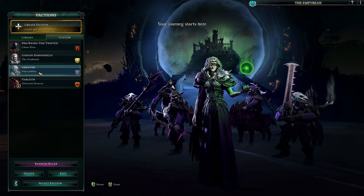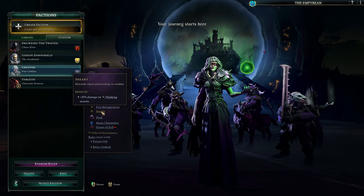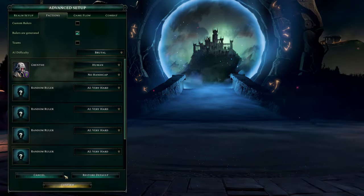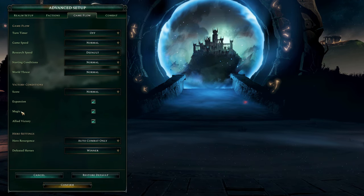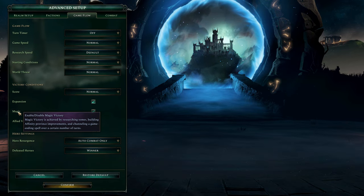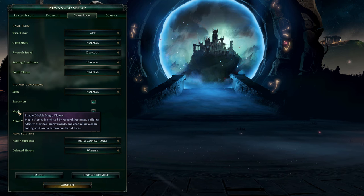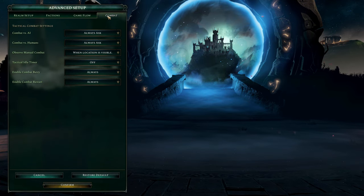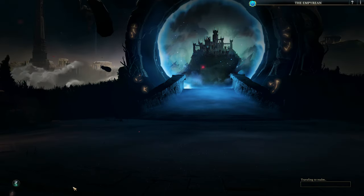Pale Goblins are just like tall Goblins — I left them on default. They have Fast Recuperation and Sneaky for more flanking damage. Just default Goblins, I just made them pale because it looks creepy. We're leaving all the victory conditions on. They massively changed how magic victory works — I believe now you need to conquer gold level Ancient Wonders. Let's confirm everything and make sure the difficulty is correct.